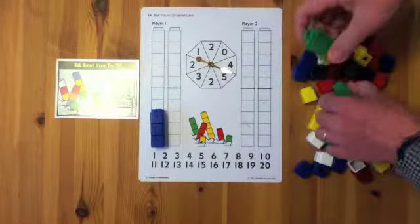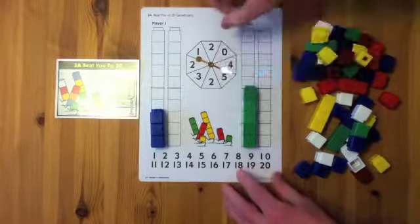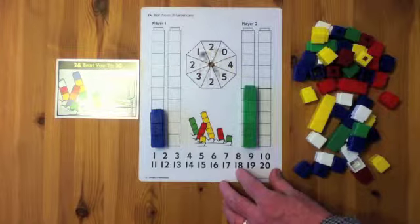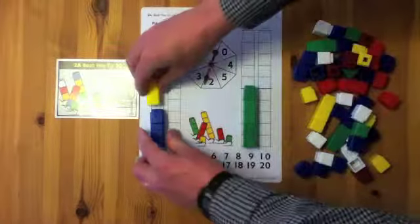Two players share a game board and take turns spinning the spinner and counting out the indicated number of cubes. Using different colored cubes each time, you can see how you're making progress throughout the game.